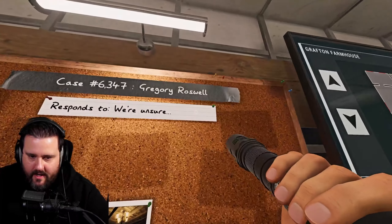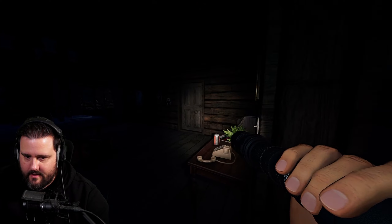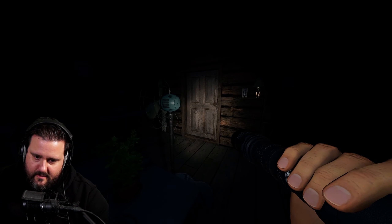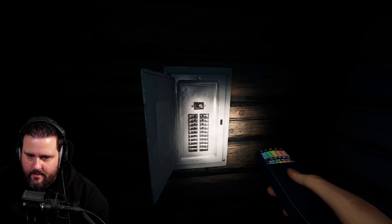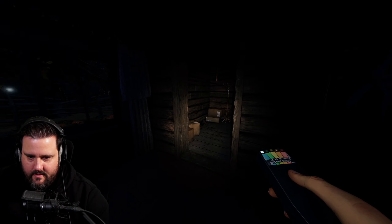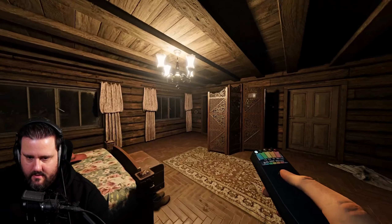On to the second challenge — we have a ghost named Gregory Roswell. Let's go find Gregory. First, turning on the breaker again. Checking the kitchen, then the third breaker position — upstairs to the right in the utility or storage room. Not there. Wait, actually we have cold temps in here now.